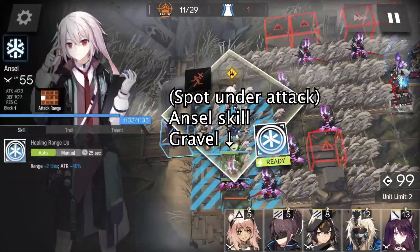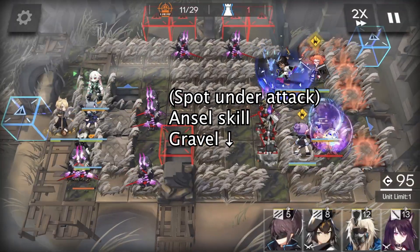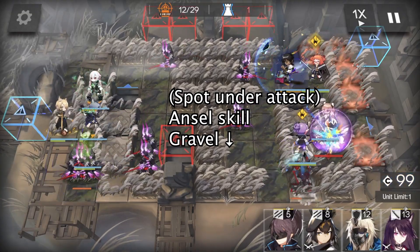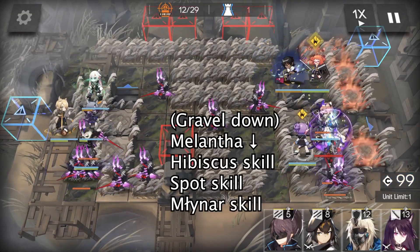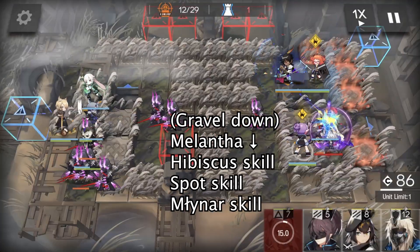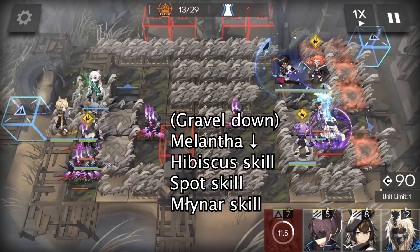Again, when Spot is under attack, use Ansel's skill to heal him, and deploy Gravel to block the boss for a little while. When Gravel is down, deploy Melantha to replace Gravel and block the boss.